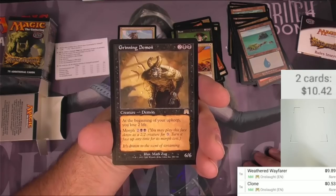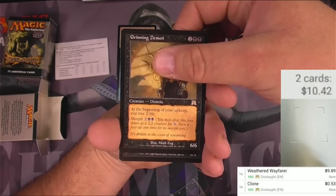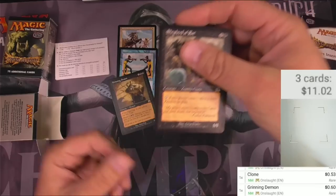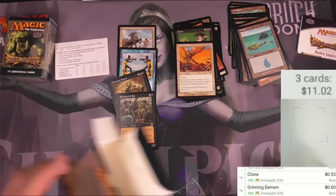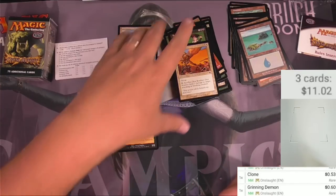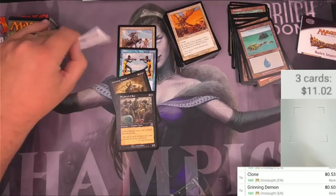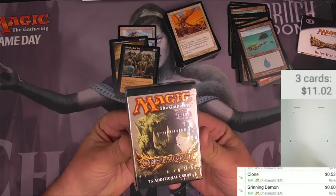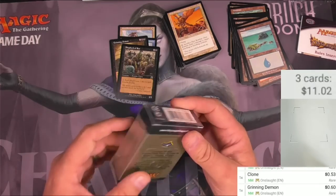Grinning Demon is a 6/6 demon for four. At the beginning of your upkeep, lose two life. You can morph it for two and a black or two black. And our foil is not a land — and it's also not a foil. It's a Shepherd of Rot. How did I mess that up? No foil in this pack. Well, interesting. I would have to say that I'm going to have to gamble again. I was thought for sure you got a foil in all of these packs, but maybe that wasn't guaranteed. I certainly did not miss one. If anyone knows down below — were you absolutely guaranteed a foil in one of these packs or not?